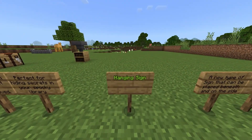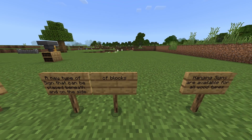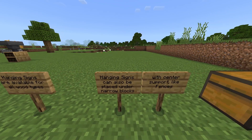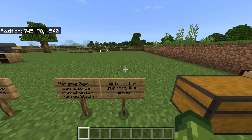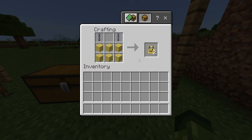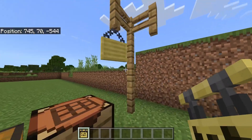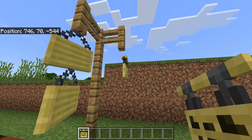Hanging signs: a new type of sign that can be placed beneath and on the side of blocks. Hanging signs are available for all wood types. Hanging signs can also be placed under narrow blocks with center support like fences. The only recipe available right now is the bamboo version — done with two chains and six planks. They can be placed underneath, directionally placed, and on the side.